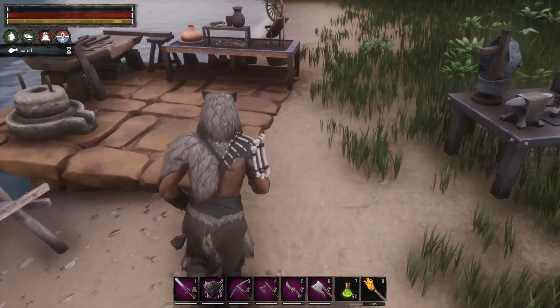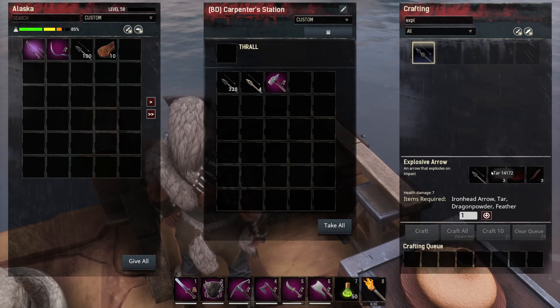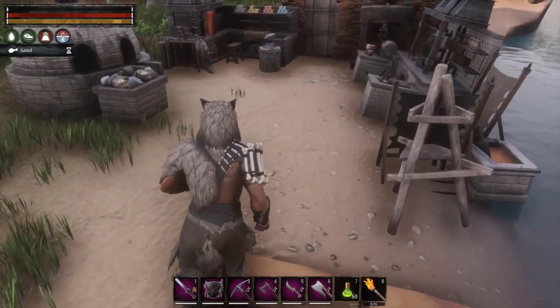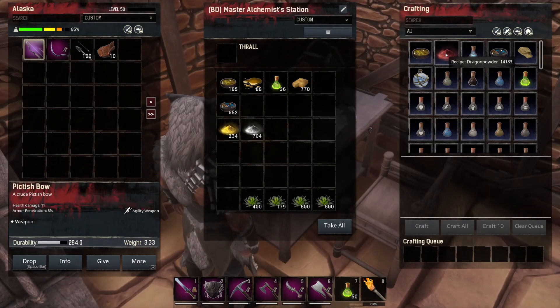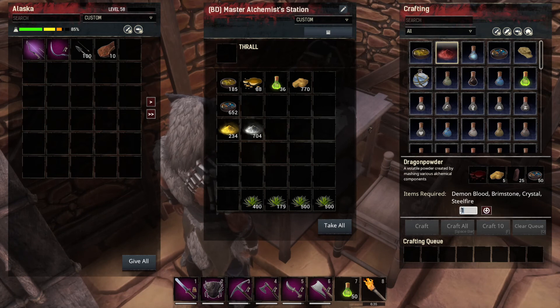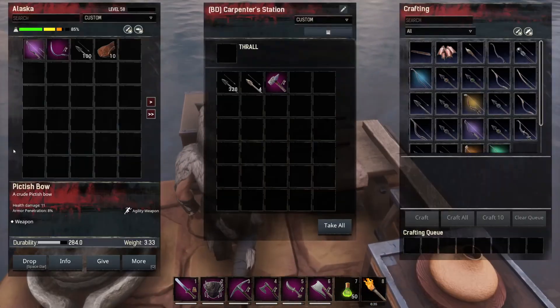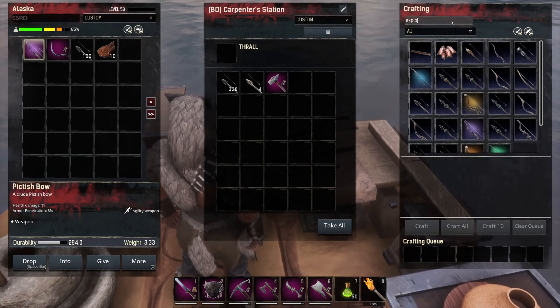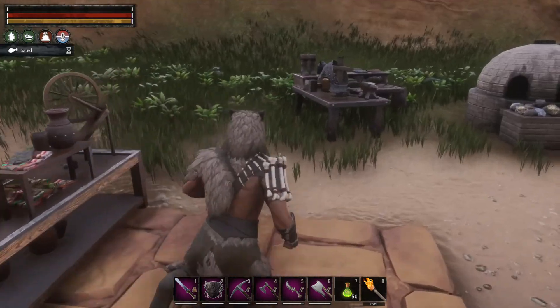Today we need to make explosive arrows, and to do that we need dragon powder. To make dragon powder we need demon blood. We have 10 crystals so I can make 10, which is actually enough. We need at least 10 demon blood - just one per, so we need to get 10 demon blood.